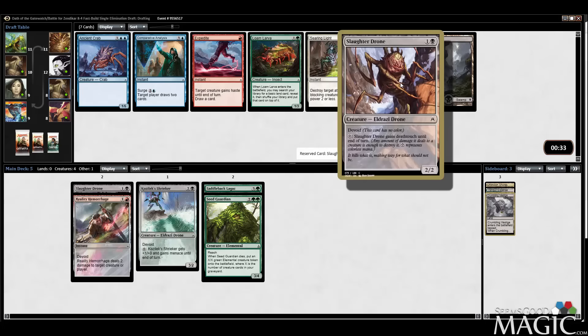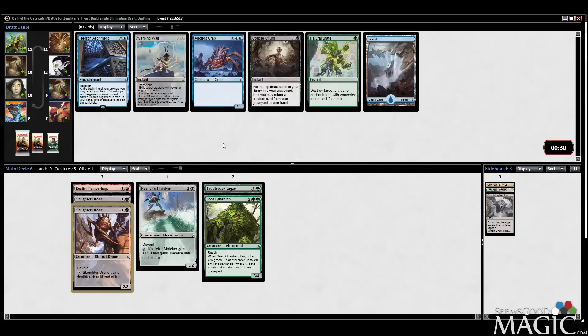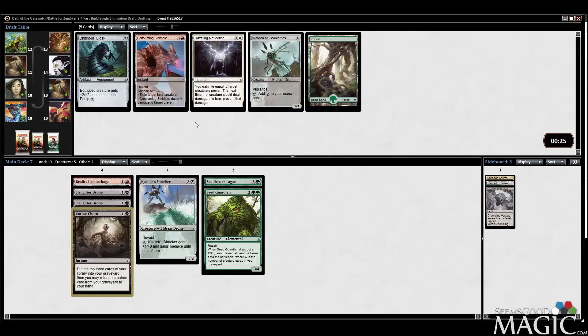I'm going to take a second Slaughter Drone here pretty happily — I think the card's actually pretty good. There's Corpse Turn — that might be okay if I end up with a Bane of Bala Ged. I don't care about Warping Whale; it's a sideboard card at best. We'll take the Corpse Turn. I've finally gotten around to playing it once and thought it was fine.